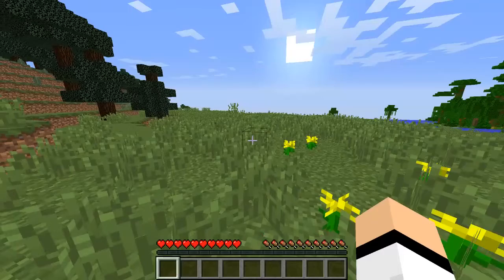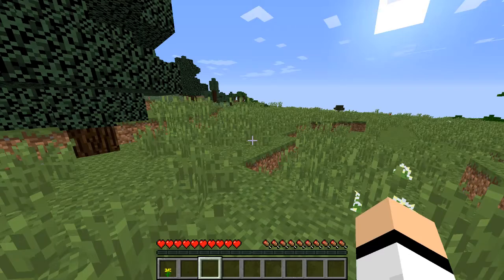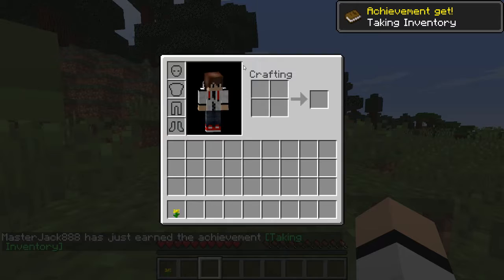Eric: Oh! Can I break this flower? Host: Punch it. To open things you click F — to open a crafting bench, or like any chest or something. To go to your inventory, click C for me. Eric: Oh my God!